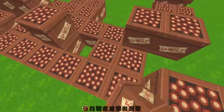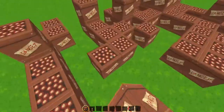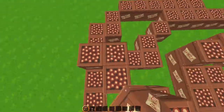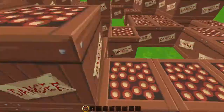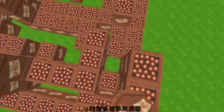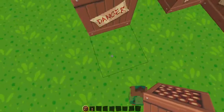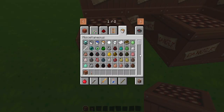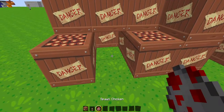Come on, let's make some more TNTs. Make some more — yep, yep! Okay, I'm gonna put the instant damage on this. You don't put instant damage, okay.